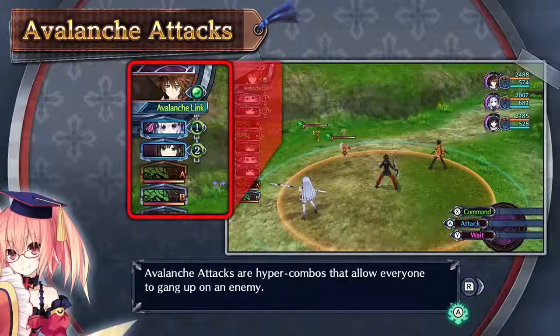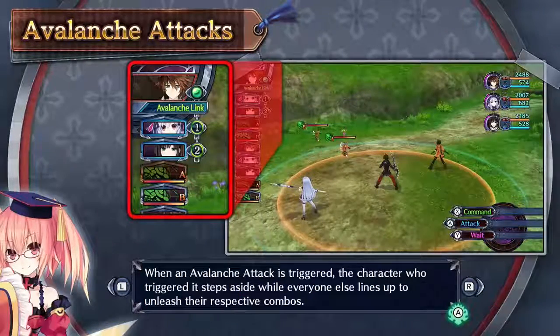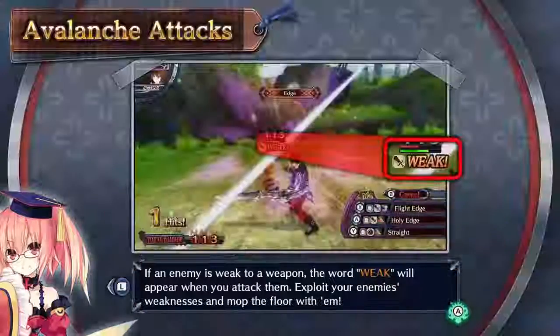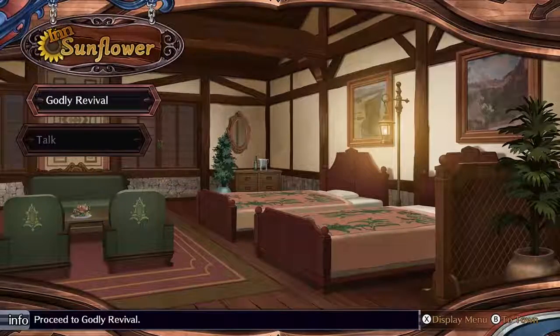And so here we have the tutorial for avalanche attacks. Basically, when an enemy's guard break goes down, if your allies are next to each other in turn order, you actually get to gang up on that enemy with some serious damage. Also, when a guard break happens, they actually get a slight defense debuff when you use special attacks. So make sure that when you do a guard break, you do it at that point.